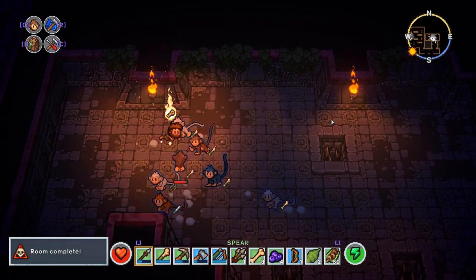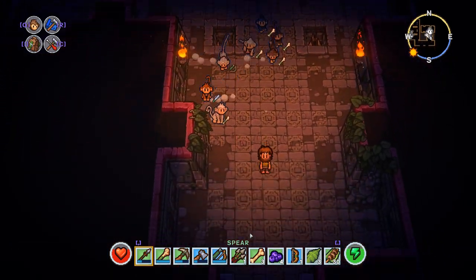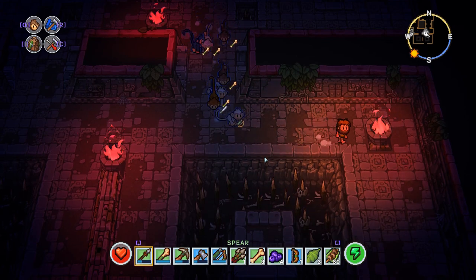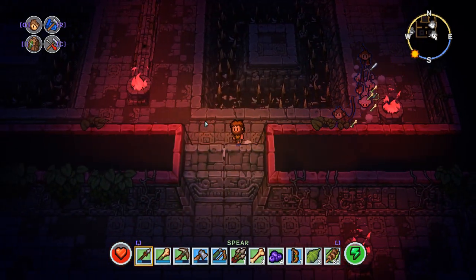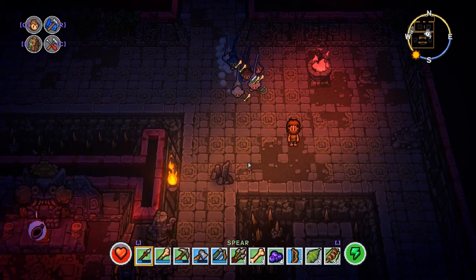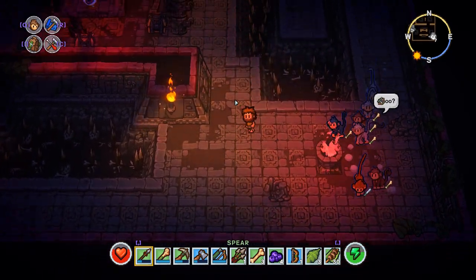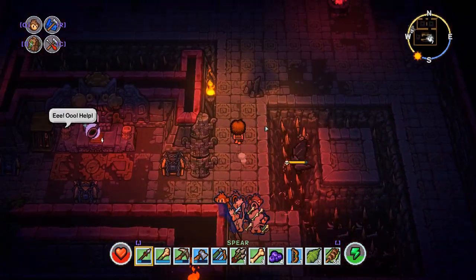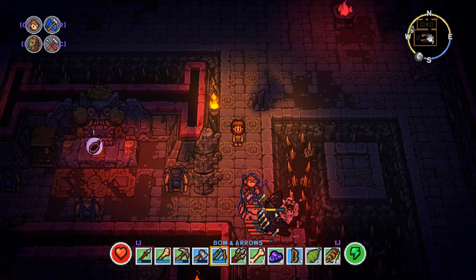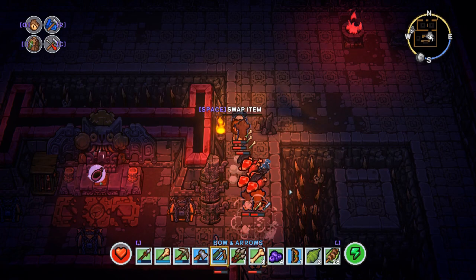I'm hoping there's a clear end room or a 'labyrinth completed' message. Like the room with the golden chest — I was actually thinking that was going to be the last room, but then apparently there are multiple rooms with chests. This room seems pretty empty. Okay, okay — this is pretty clear. Okay — that's a boss!